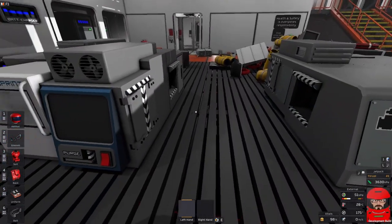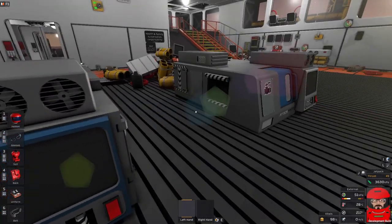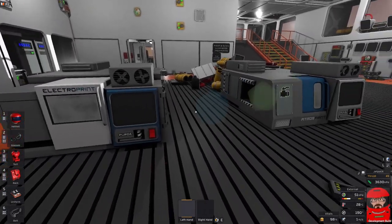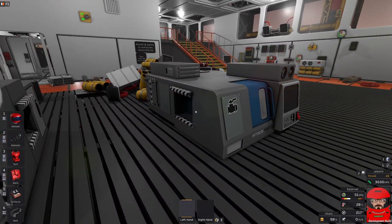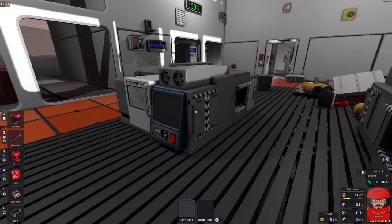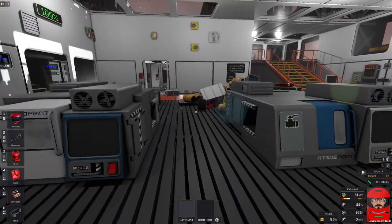I am getting a bit sick of transferring ingots between machines. I really need stackers on there so I don't have big piles of cables and pipes and things popping out. So I think it's about time that today we had a bit of a build and we put a little inventory management system in to look after our printers.